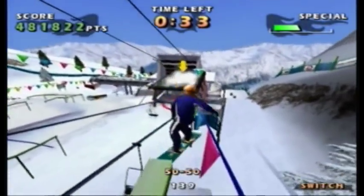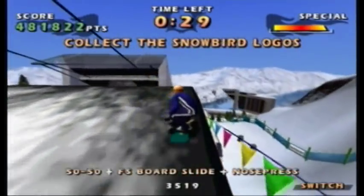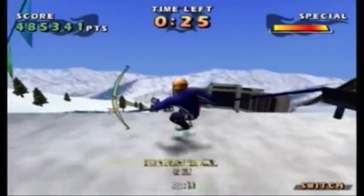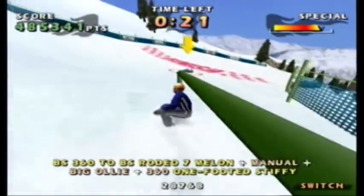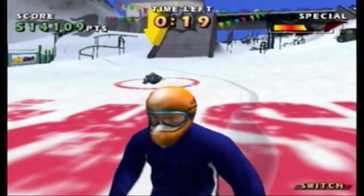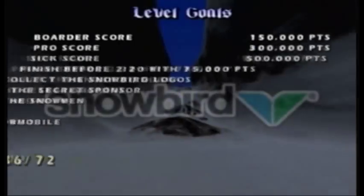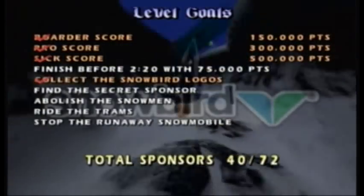The fourth logo is on top of the ski lift — we get there by grinding a combo of rails. Then we need a couple extra points to achieve the score goals, so I get that right before the end. When I say the level ends right after that building, I don't mean right after that, but... With 37 sponsors we get the 7th level.